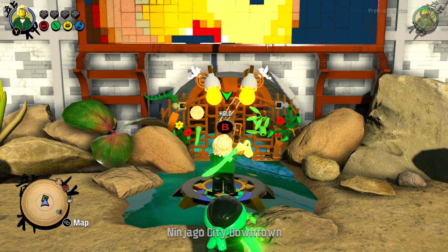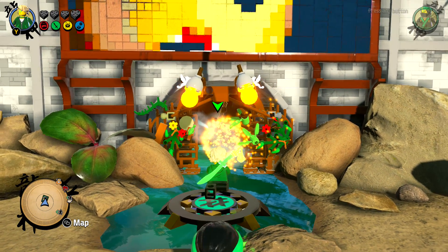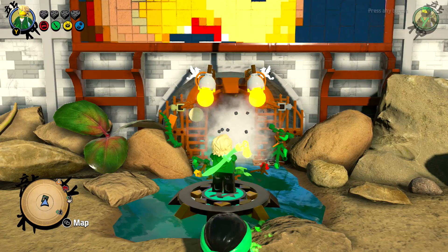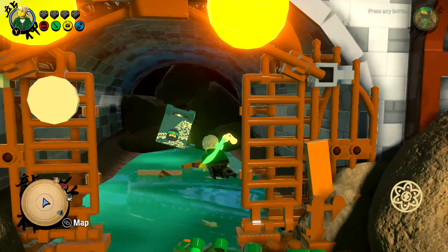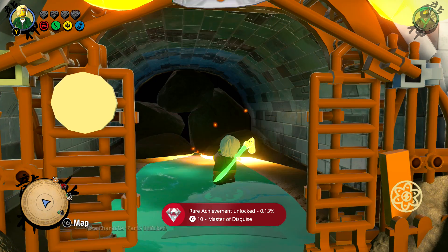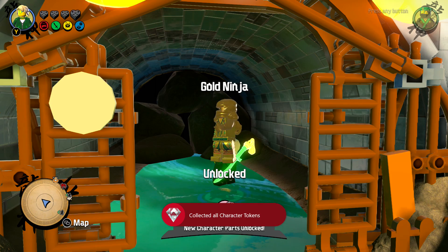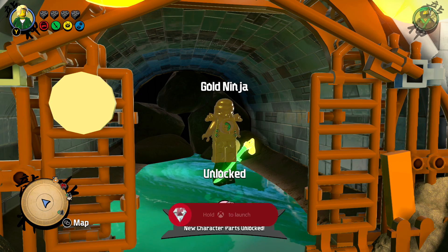You need to have all 220 gold bricks in order to unlock this. So in here we have just acquired our last character — achievement unlocked: Master of Disguise — and we have the Golden Ninja. That's right, Gold Ninja.